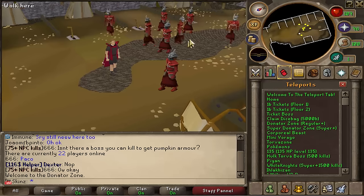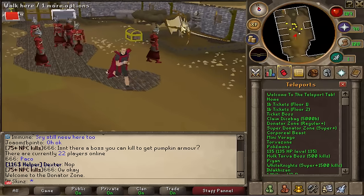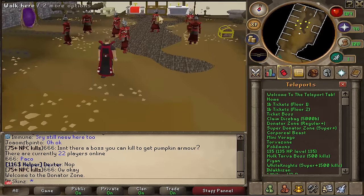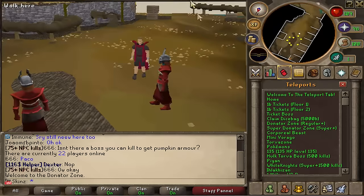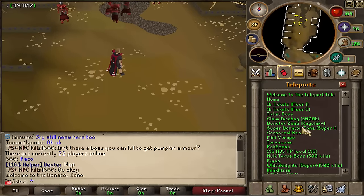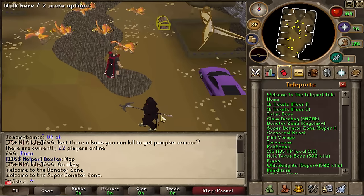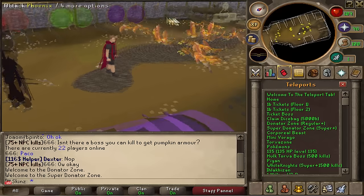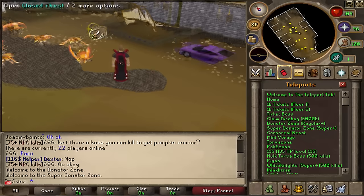The donator zone is basically just here. You've got Crors — I wouldn't know how to pronounce that — and I think that's a crystal key chest, then you've got these portals which I don't think are currently functional. You've got the altars at home and there's not much else around here unfortunately, but I'm sure they'll add something eventually since this is a new server still in the works. Then there's the Super Donator Zone, which has Phoenixes, Death Tours, and it's basically the same as the other zone except it has this little car you can drive around — which is quite cool.